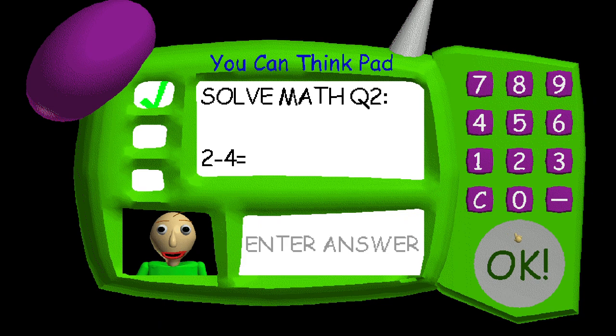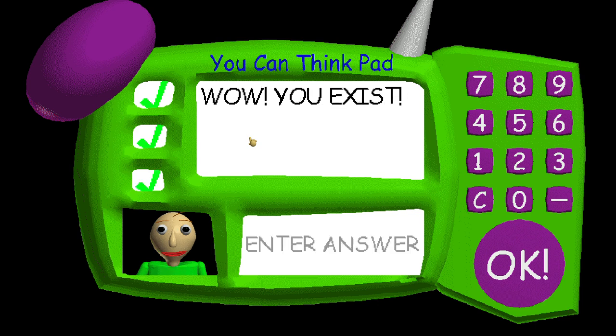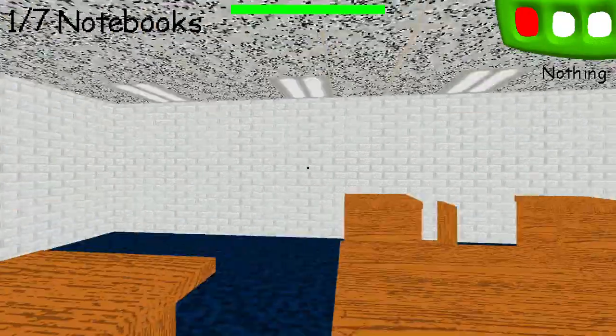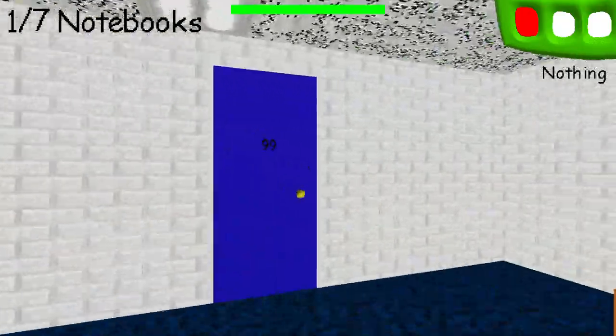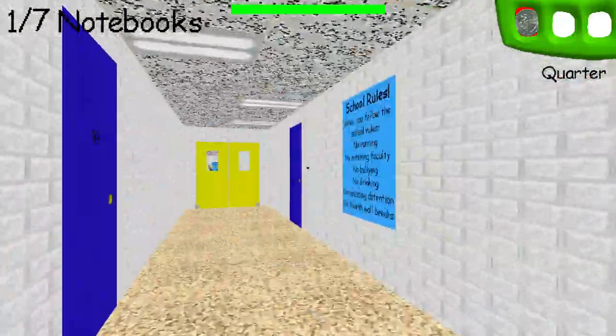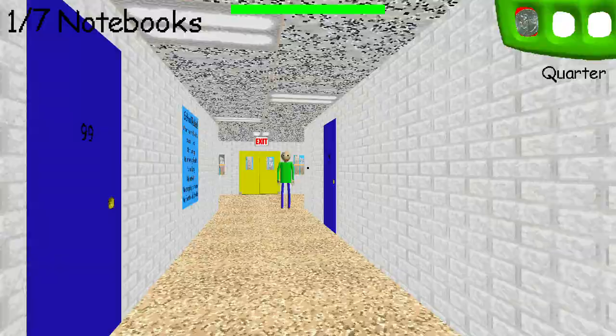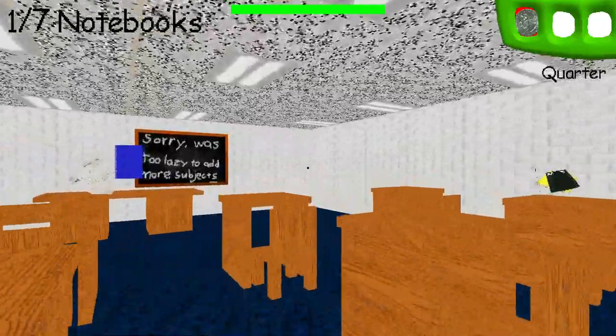Problem 2: 22 minus 44 equals... Good one! You're incredible! You did great! Come here and get your prize — a shiny quarter! Just click on it with the left mouse button to pick it up. You need to collect 2 notebooks before you can use these doors.